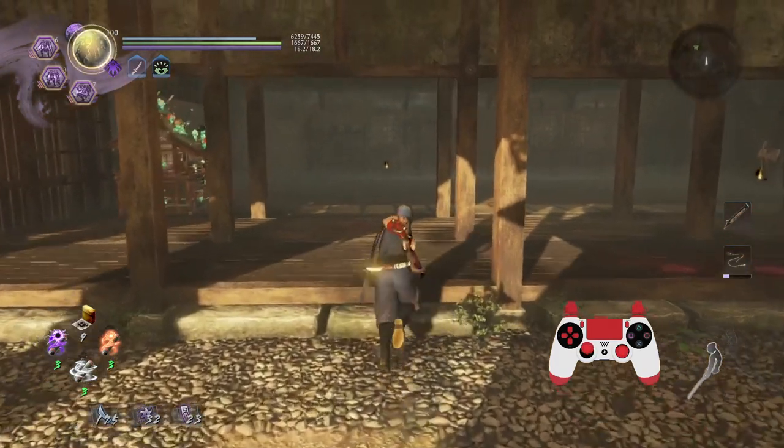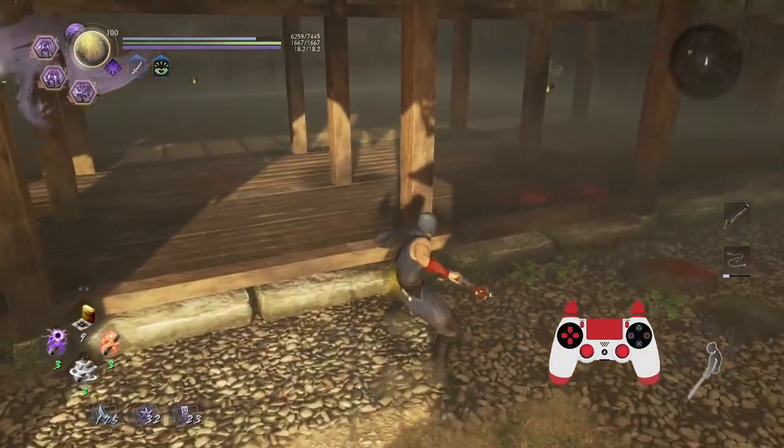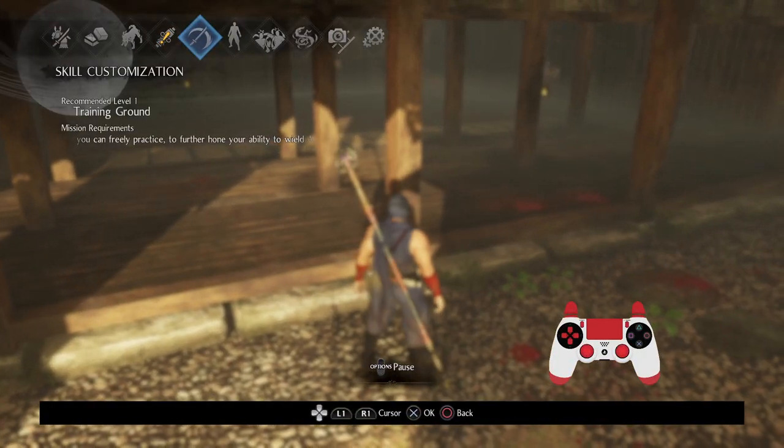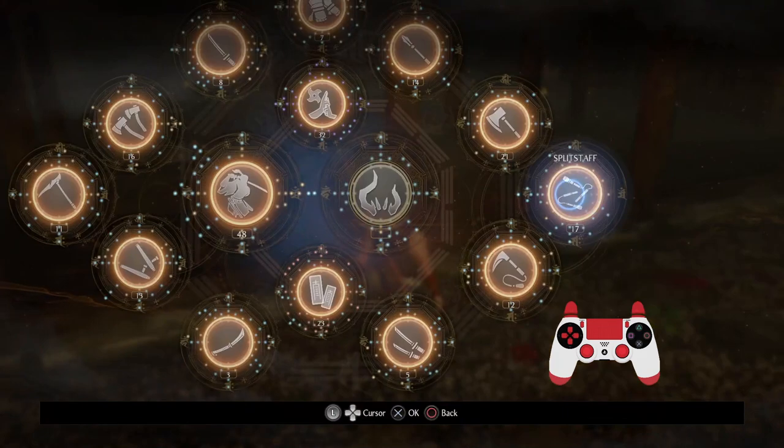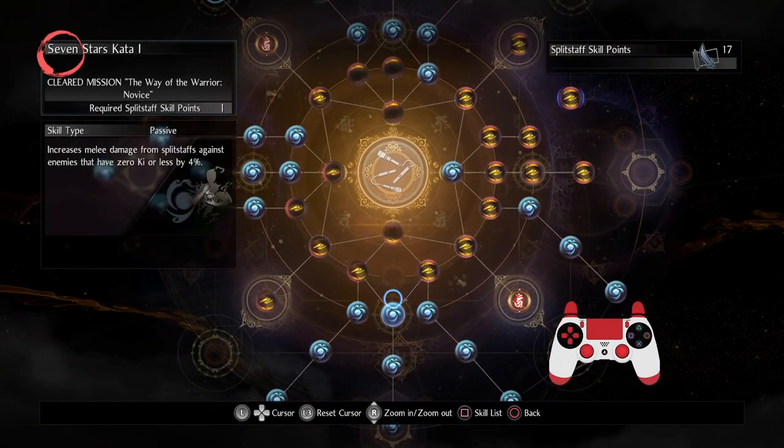You need to get used to doing basically a lot of stun lock and utilizing that range when appropriate. Split Staff isn't just about that, but just to further the point of the whole stun lock stuff, let's take a look at some of the passives.